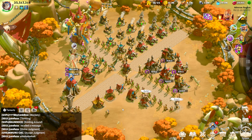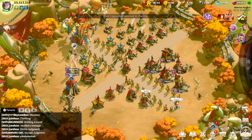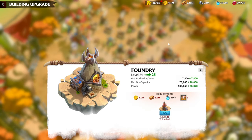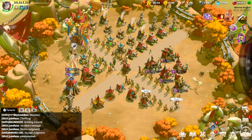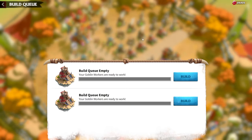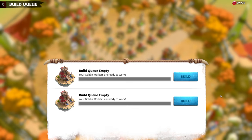The first and main tip: when you start the game you have only one builder, which means whenever you start a construction you won't be able to build the next one until the first is finished. To fix that there is one obvious choice — in this game you can have two builders. You can unlock the second building queue for 5,000 gems as a beginner.